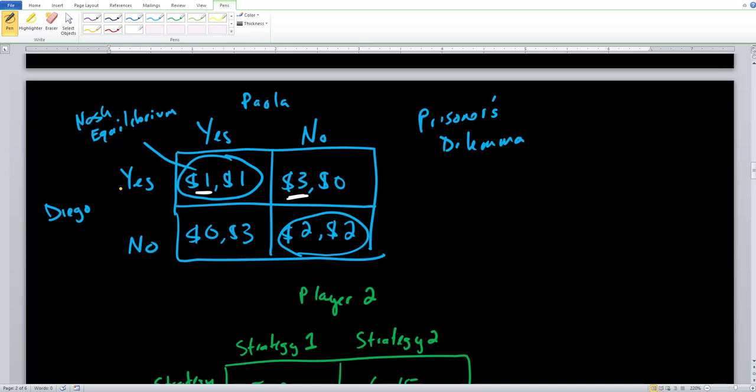By the same extension, because this is a symmetric example, Paola also has a dominant strategy of choosing yes. If you knew for sure Diego was going to choose yes, the best thing for you as player two is to choose yes, because one is bigger than zero. And if you knew for sure he was going to say no, the best thing is to say yes, because three is bigger than two. Since both player one Diego and player two Paola have a dominant strategy, one single Nash equilibrium emerges.